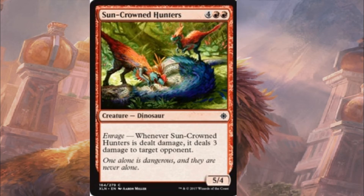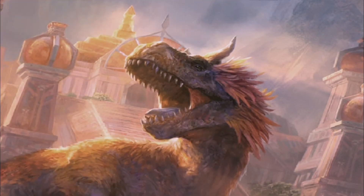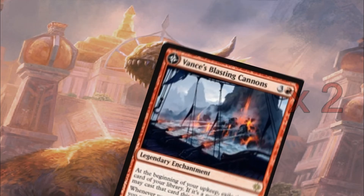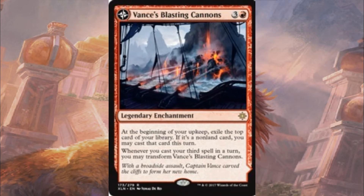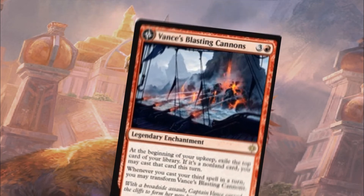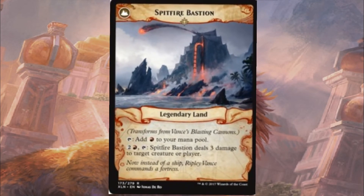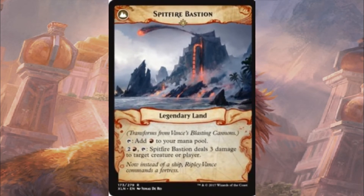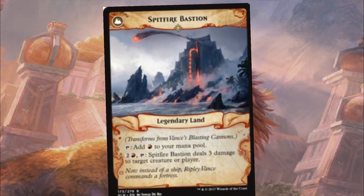Moving on, we have our spells. We are running 2 copies of Vance's Blasting Cannons. At the beginning of your upkeep you get to exile the top card of your library, and if it is a non-land card you get to cast it that turn. And whenever you cast your 3rd spell in a turn, it transforms Vance's Blasting Cannons into the Spitfire Bastion. This taps for a single red mana, or you can pay 3 and tap it to deal 3 damage to target creature or player. So if you've got Neheb out, this can also help ramp you late game, which is rather sweet.